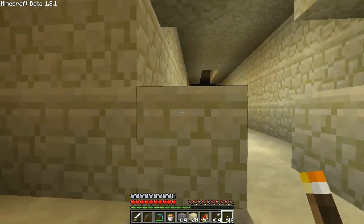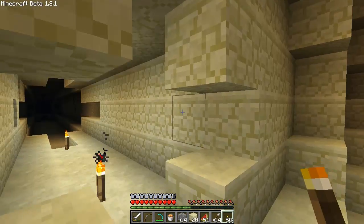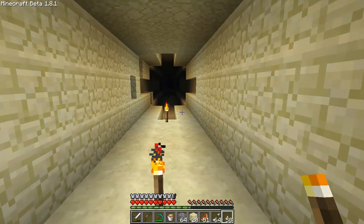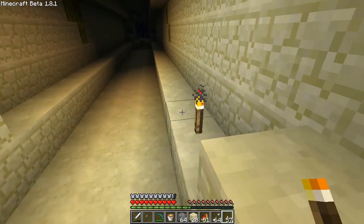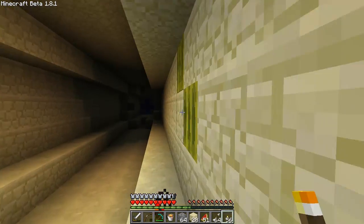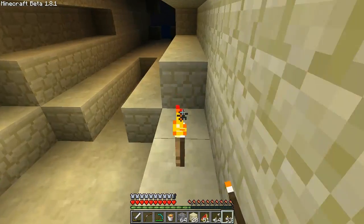Apparently there was enough darkness over there for some mobs to spawn, because as I was walking up, a creeper jumped on my head. That's why you'll notice I'm losing like half a sliver of armor — it's because a creeper decided he was going to explode on top of me. But I didn't die, so that's all that matters, right?